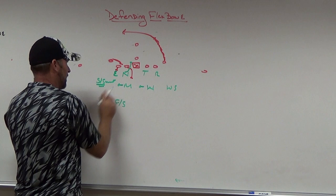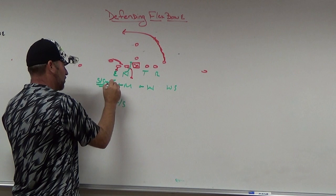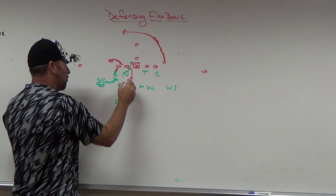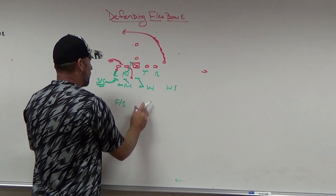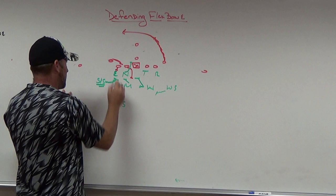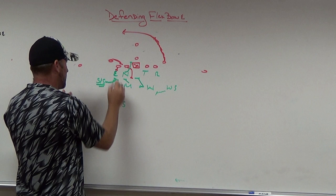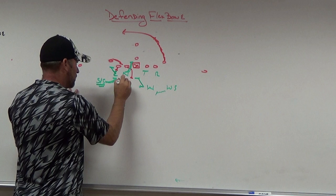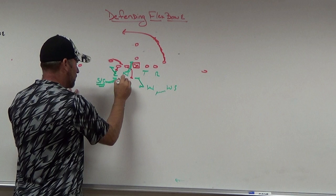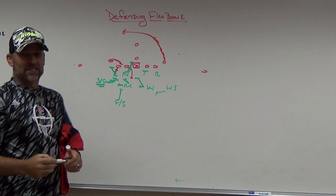When the wing folded, the strong safety folded from outside in, adding a player to match their added blocker. The Mike fit over the top of the nose because he knew the fold meant it wasn't veer. Will closed the backside A gap, and the weak safety — with pickup motion away and wing not coming back — became a cutback player. The free safety, seeing the wing fold, ran the alley tighter because the ball wasn't going to the perimeter. So we had the end in the C gap, the nose taking away the dive, and two bodies getting to the B gap with the free safety running the alley.